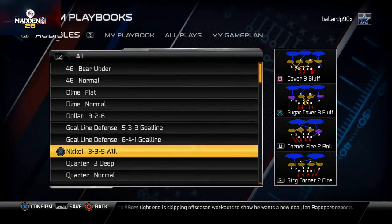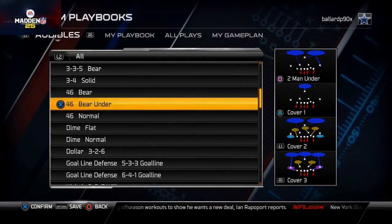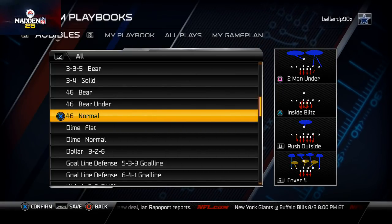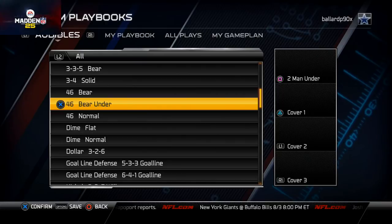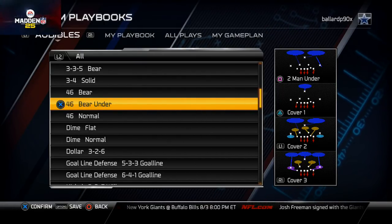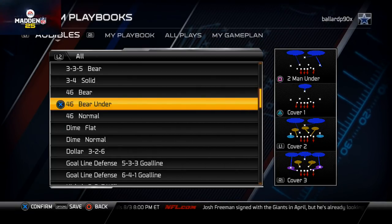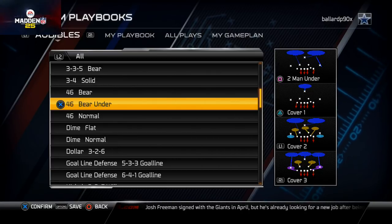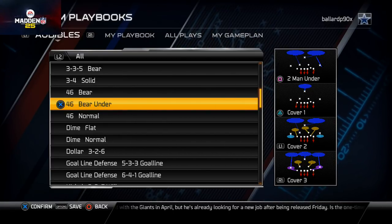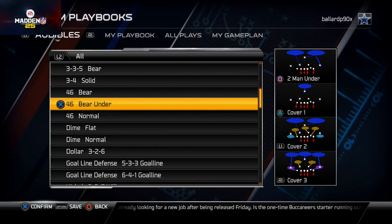So that's how I would set up my 4-6 playbook. Real quickly, before we get out of here, I really want to drive home focusing on the 4-6 normal and bear under that we talked about in our videos this week. I hope they can provide some value to you in the game of the week. This 4-6 normal cover three blitz is going to dominate the game of the week because it's one of the best zone blitzes in the game. It's very effective as our base play, so be sure to check out that gameplay tomorrow. We'll see you guys later.